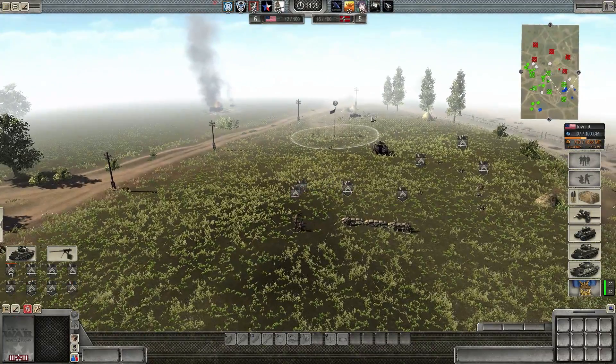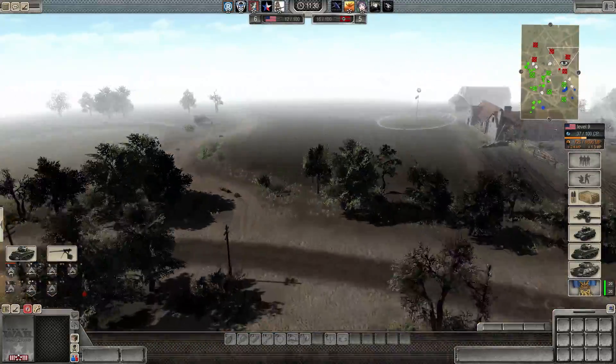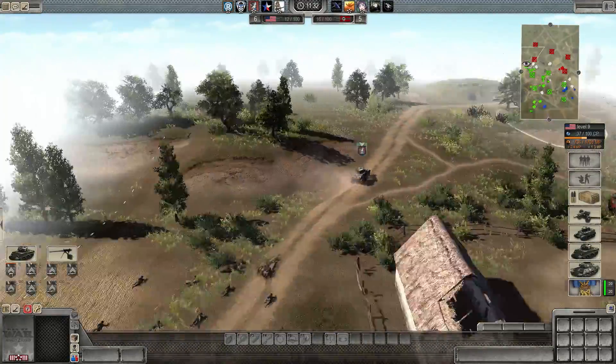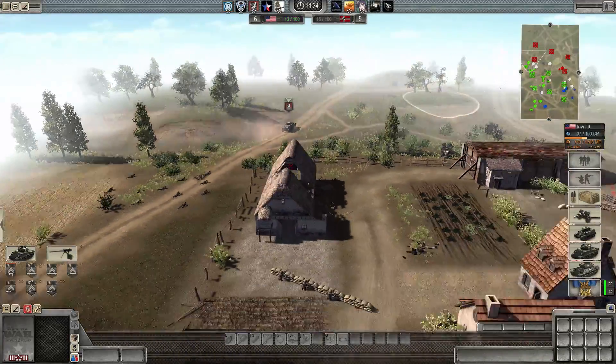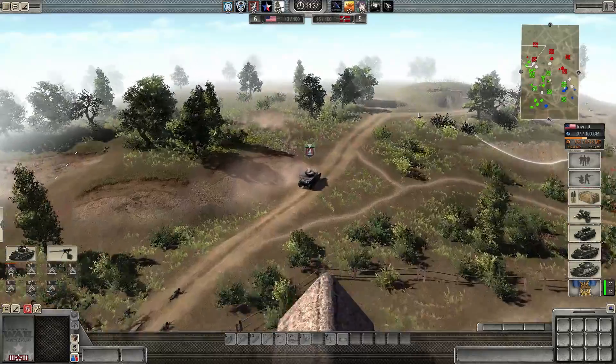RobZ has got me pinned up against the wall, but we're fighting like cats in a bathtub. Pixel, what do you need for advancing? Some infantry would be nice. Pixel, maybe bring the infantry up ahead of the tank, just for a line of sight.